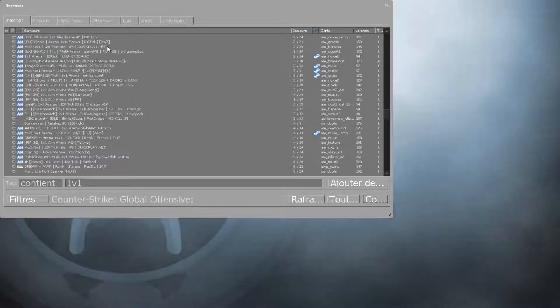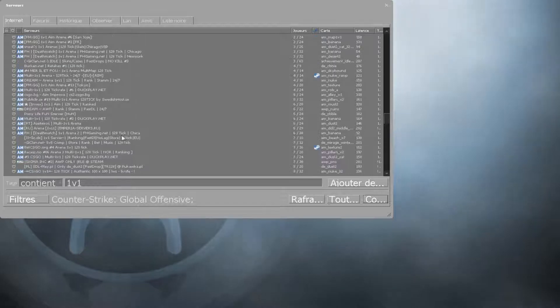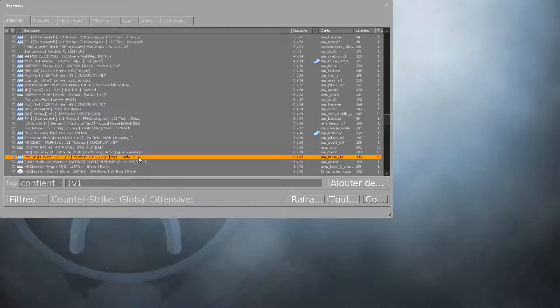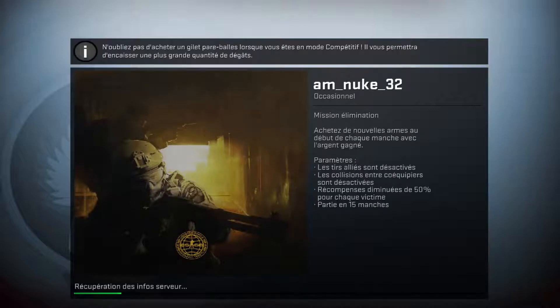Search for 1v1 — I think that one is good. So basically this is going to help you if you are searching for a knife or skins and you don't know what knife or skin you want to buy. You can test them on these servers. Pretty easy and simple.